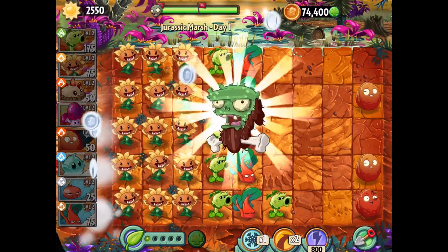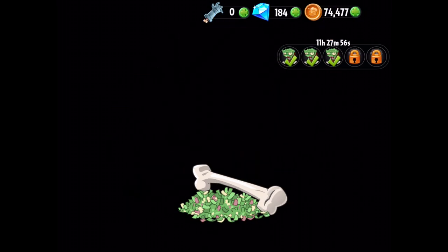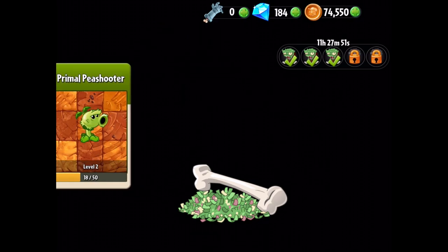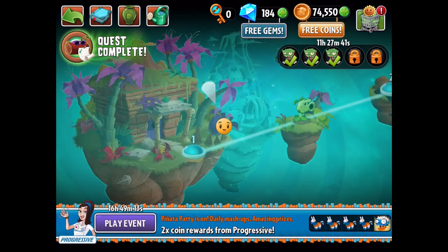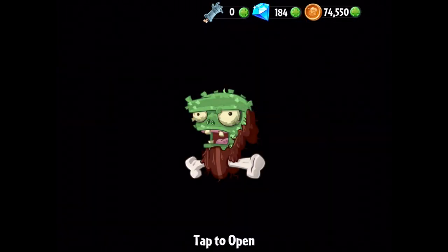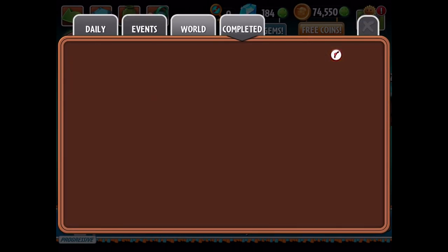We get our third pinata of the day — it should give me some more Jurassic Marsh stuff. We get one pinata here, then another on top — four more experience for the Perfume Shroom, four more for the Primal Peashooter. Now we get another pinata from the Travelogue: Quest complete — completed 50 zombies from Jurassic Marsh basic zombies. We get ten experience for the Primal Potato Mine, getting very close to the next level.